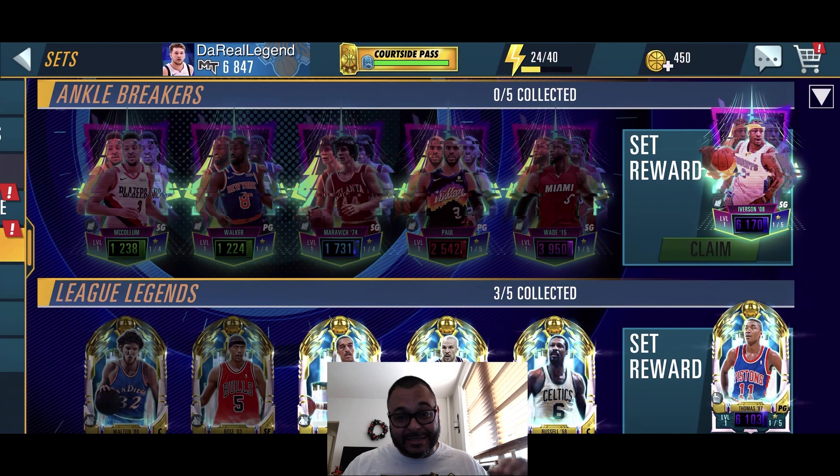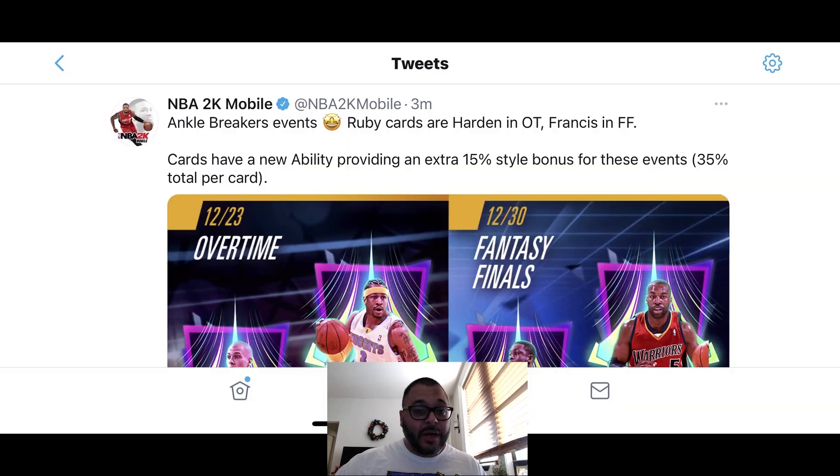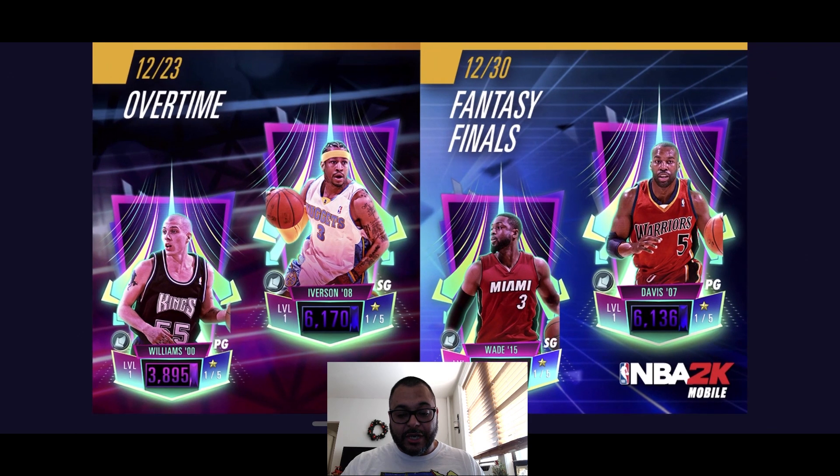This is going to be probably the best theme this year — I'm excited. The official announcement just dropped: Ankle Breakers events feature Ruby cards Harden in Overtime, and Steve Francis in Fantasy Finals. Cards have the new ability providing an extra 15 style bonus for these events — 35 total per card. If you have a full lineup with these players, you're looking at a 175 bonus plus the doubler. Insane.